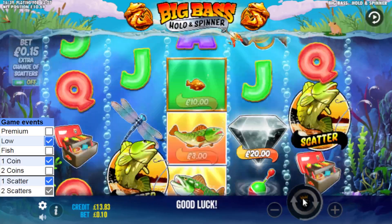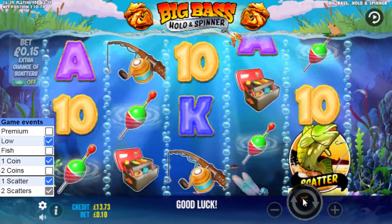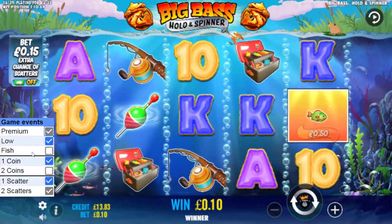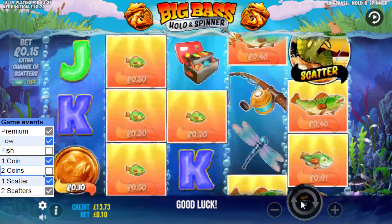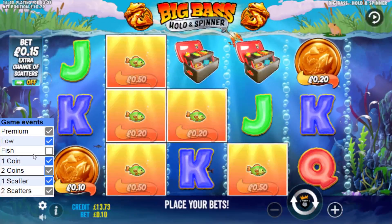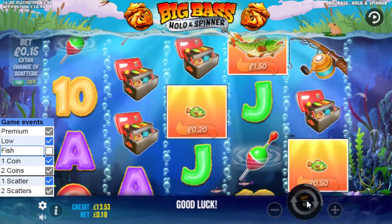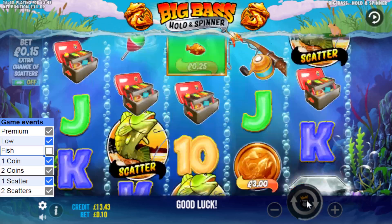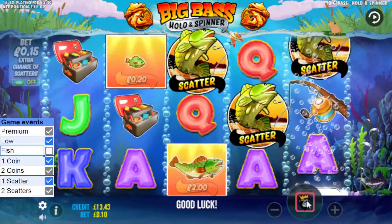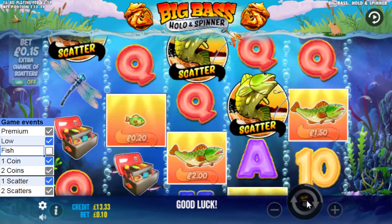I'm going to give it five spins. Spin one, spin two — there's a premium, okay, now it's started to play. Fish and two coins — this could give me a bonus now. There are my two coins. I just need a fish symbol win or a bonus, but I'm not going to give it too much more because it's already taken about 10 to 11 pounds off me.